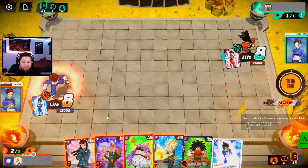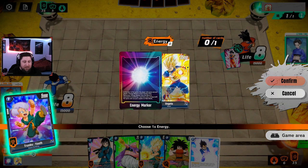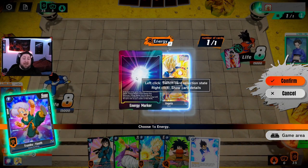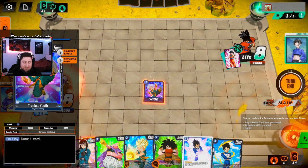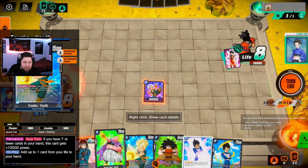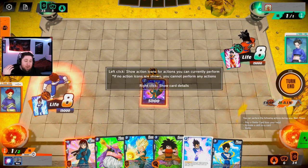I'm going to charge my Vegeta since he costs five, then cast this Trunks who costs one energy. Note that if you are the second player, you start with an energy marker which acts as an extra energy — once spent it's gone forever, so use it wisely. Now Trunks has an on-play effect: when played, you draw a card. Card effects are either on-play or activate. Some cards like Trunks Youth have permanent effects that are always active, while others are auto once-per-turn. Vanilla cards like Majin Buu have no effects at all.